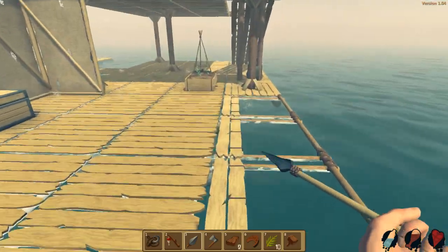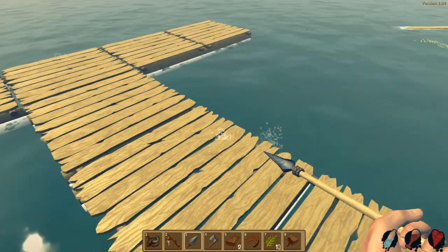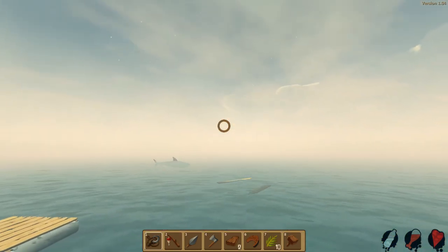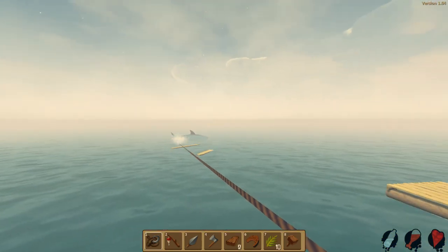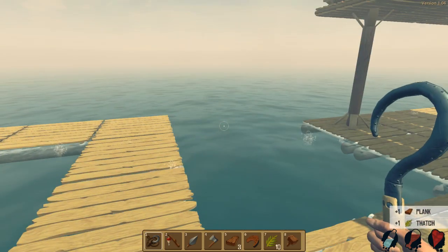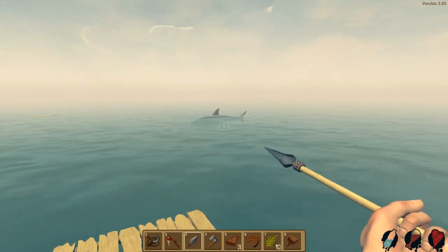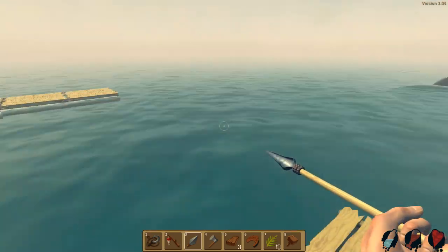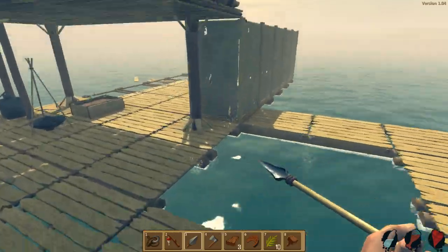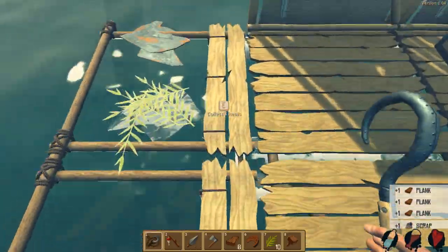Why does the shark keep attacking the item nets? Get out of here! I'm just using this to collect items. I'm not sure why he's so attracted to the item nets — I guess because he hasn't eaten in days since he's only been going after me. You can always go for the fish you're supposed to eat! I guess I killed your friend, but he tried to eat me first — just trying to survive.